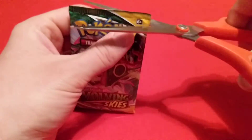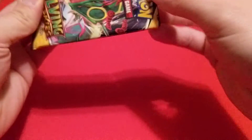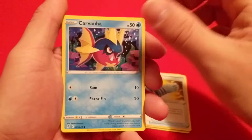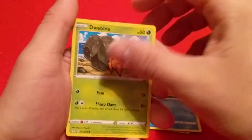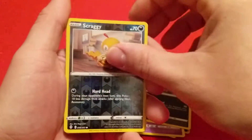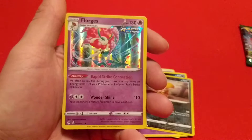Let's get this Rayquaza Evolving Skies and hope he is in there. That's one of the main cards I want from Evolving Skies. We have a Nuzleaf, a Golduck, Rubber Gloves, Carvanha, Dweeble, Mareep, Drowzy, Scraggy, and a Reverse Scraggy right after, and then a Hollow Florges, and a Steel Energy.